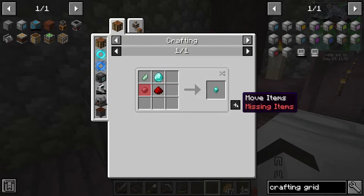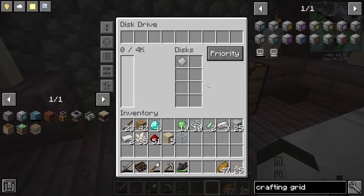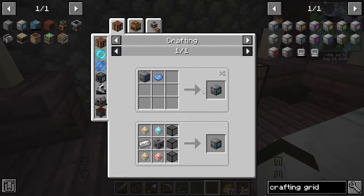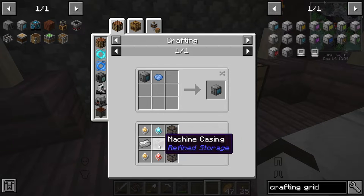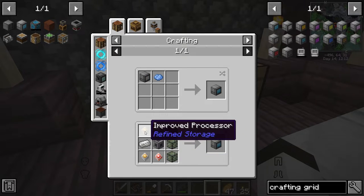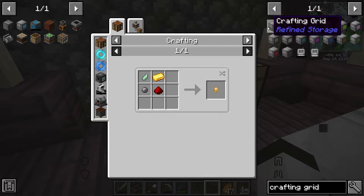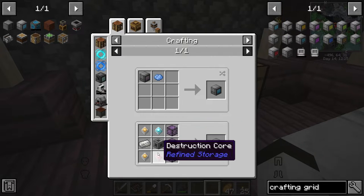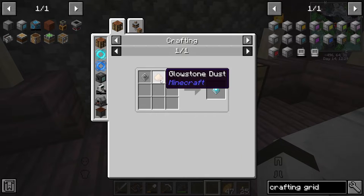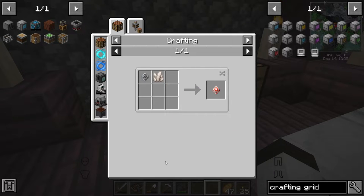Now we have storage. The next piece is the crafting grid. This needs a crafting table, an advanced processor, and the grid itself. The grid recipe takes glass, a machine casing, and quartz enriched iron. There are also improved processors — same recipe but using gold instead of diamond — and we have gold so that's easy. The construction core and destruction core are a bit different: the construction core takes glowstone dust, and the destruction core takes quartz and a basic processor.